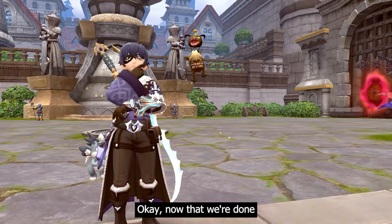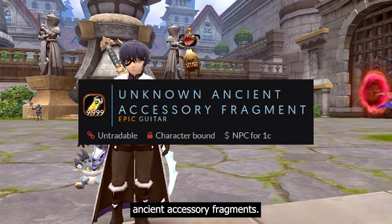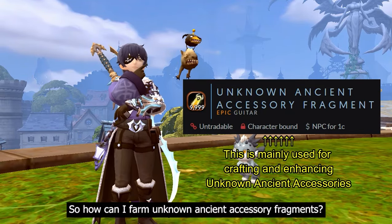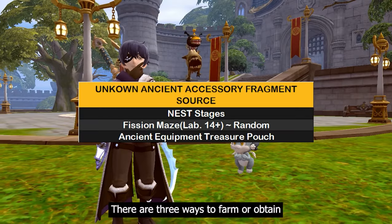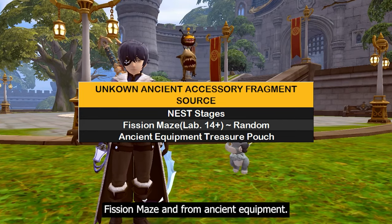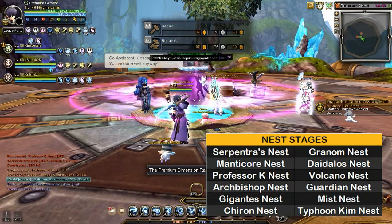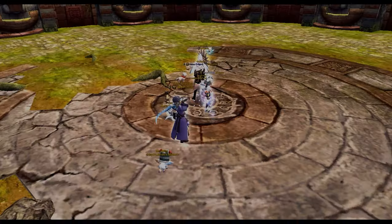Now that we're done with ancient weapon fragments, let's focus on unknown ancient accessory fragments, which are essential materials for crafting or enhancing ancient accessories. There are three ways to obtain them: nest stages, fish and maze, and the ancient equipment fragment treasure pouch. In nest stages, unknown ancient accessory fragments are dropped in all of the listed nest stages, and the amount increases with higher labyrinth difficulty.